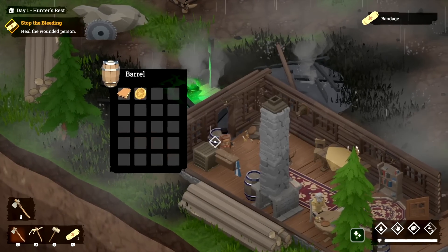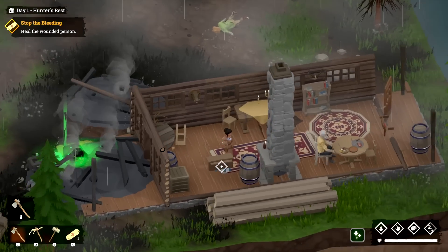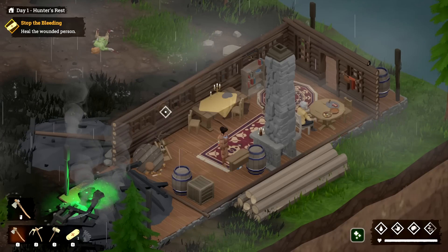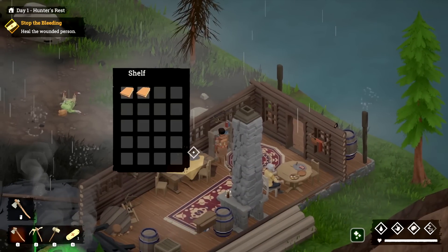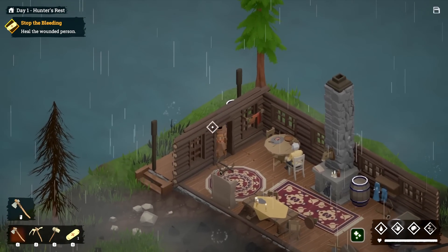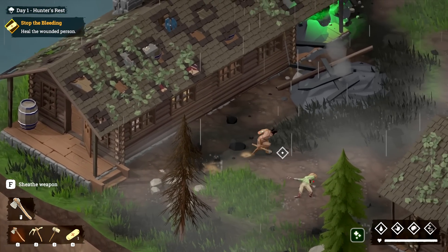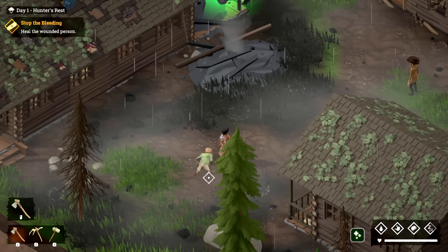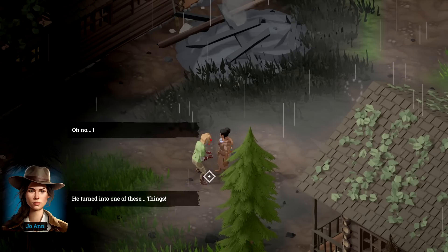There's a barrel here. We got a book — folks might pay a decent price for it. Some currency — nice. We have a skull someone might pay a good price for — that's a weird thing to have in there. Old candle holder, shelf, some more books — we really need to look around this place. I like to right-click to turn the camera around. How many books! Now I have to help this person — he's dead, blood spewing out of him. He's turning into one of those things.